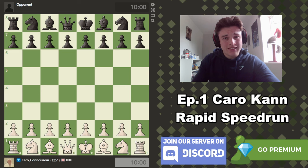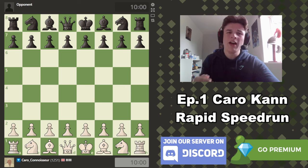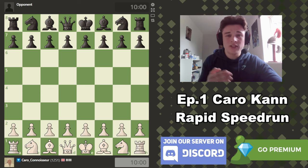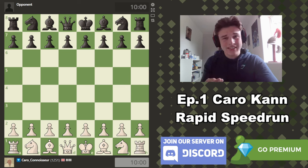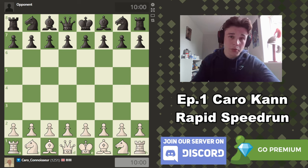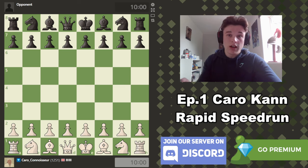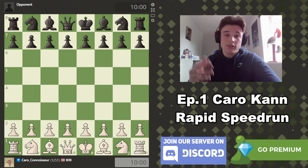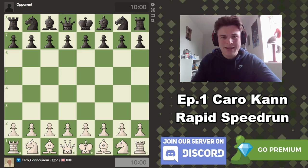Rather than doing 15 minute plus 10 second games — one 15-minute game with analysis afterwards like I do in the Rapid Rating Climb — I thought I might try doing two 10-minute games with zero second increment and doing a shorter analysis at the end of each game but doing two of them in one episode. So let me know if you like that format or if you would rather just one 15-minute game. Anyway, let's get into the game. We've got the new Karo Connoisseur account ready to go, I hope you enjoy.